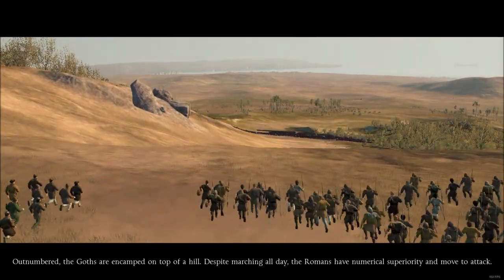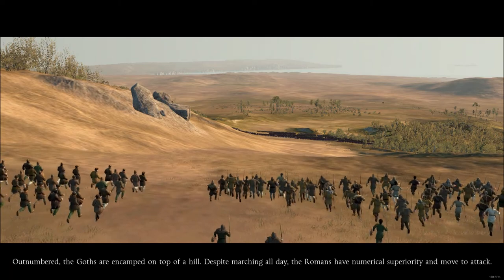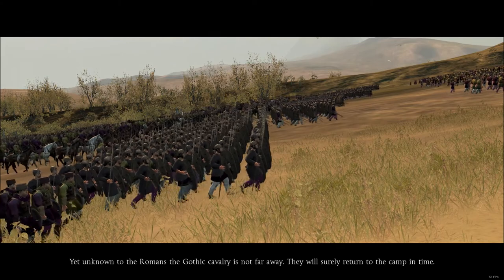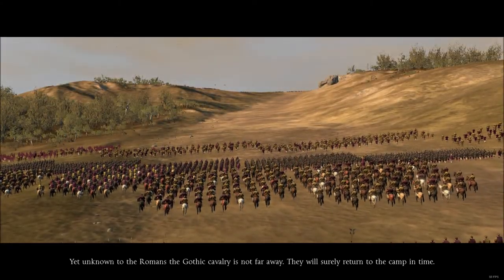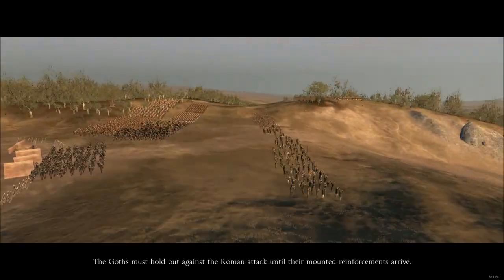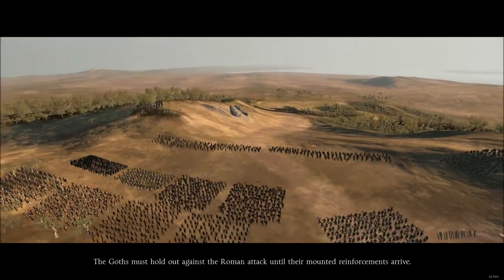The Romans have numerical superiority and move to attack. Yet unknown to the Romans, the Gothic cavalry is not far away — they will surely return to the camp in time. The Goths must hold out against the Roman attack until their mounted reinforcements arrive.